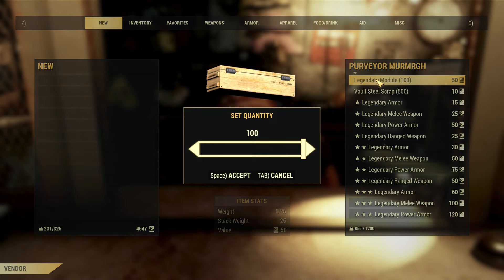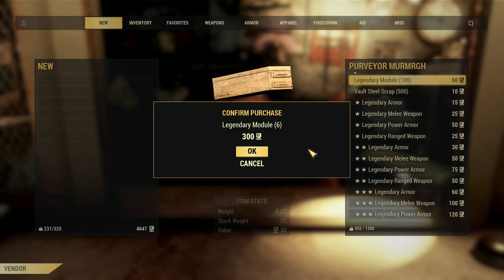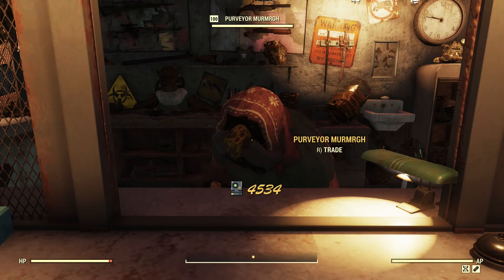Even without a makeshift warrior card, Fallout First, or legendary cores, now you have all of those. The next step is to go to a weapons bench and do the things I showed you at the beginning of the video — you'll be able to do them with these modifications that you purchased.